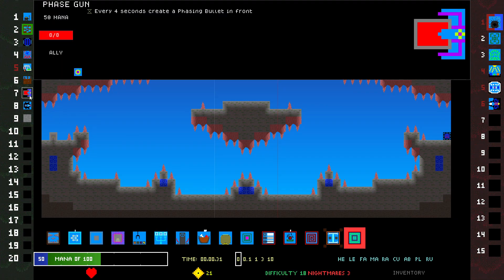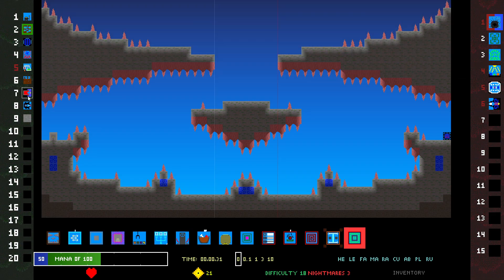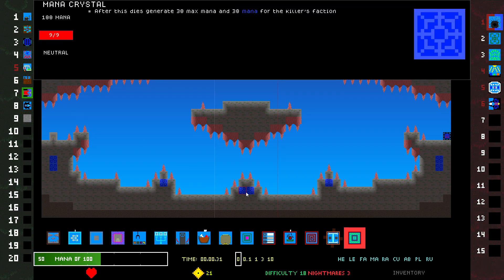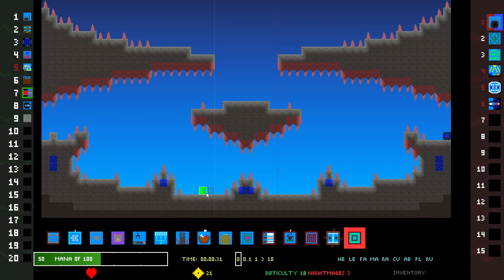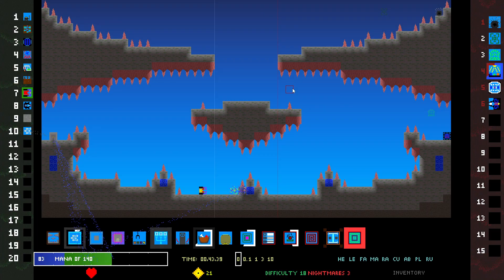Phase Gun or Laser Drone — two seconds. I think it kills my own units — it'd be Phase Gun. Does Mana Crystal count? Yeah, I think it does. Or does killing it with phase bullets count? I think so. Here, I'm just gonna place it. I should be able to outshoot these Charging Lasers no problem. Getting the starting mana is good.